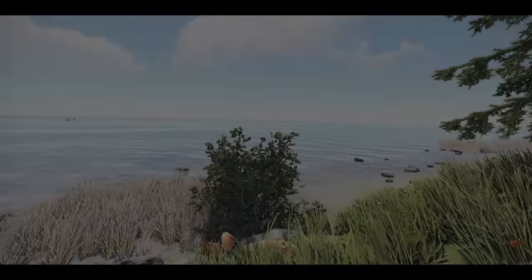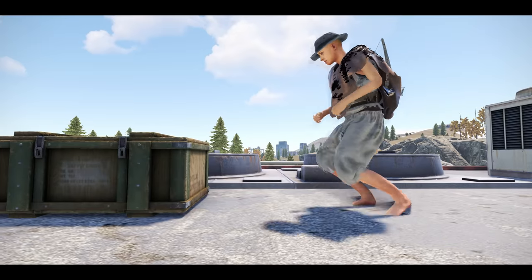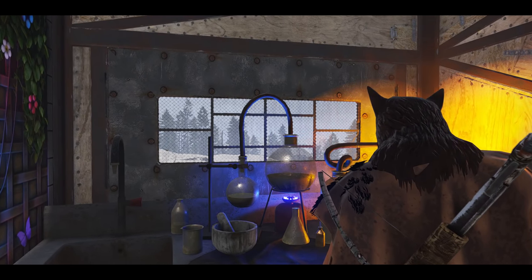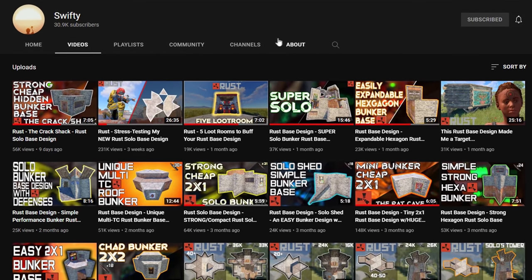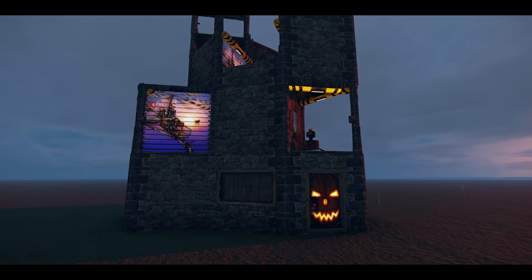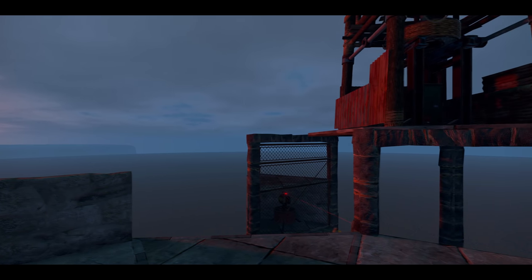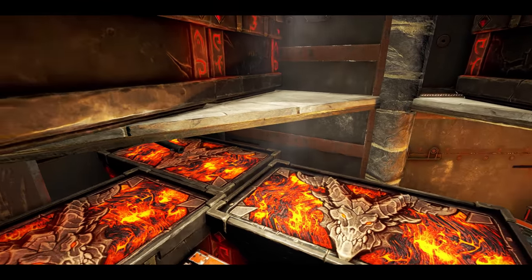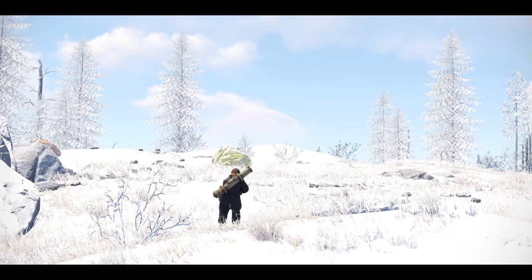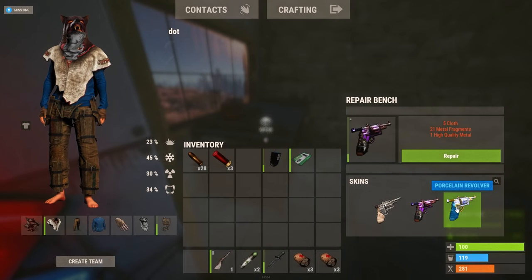Welcome to my solo journey on vanilla Rust. My first day on the server had been the usual grind — farming scrap, basic PvP, you guys know the drill. But today I wanted to do something a little bit differently: I wanted to start a tea farm. The base I was building, designed by Swifty — check him out in the description — came with a unique little feature. Trust me, this ended up being one of my favorite bases to live in ever, so you're not gonna want to miss it.